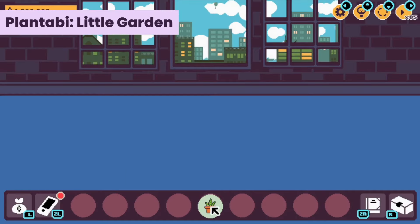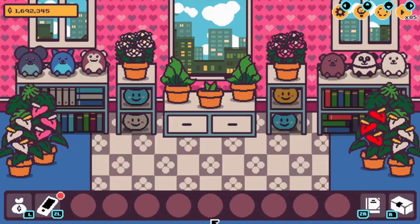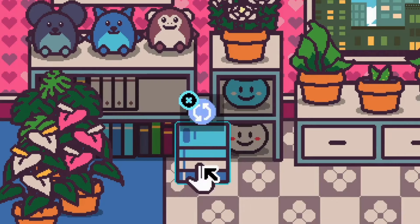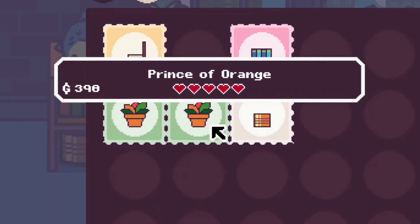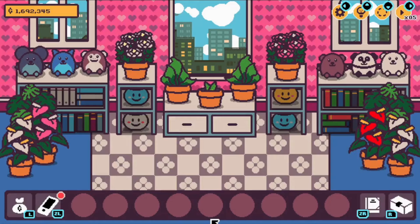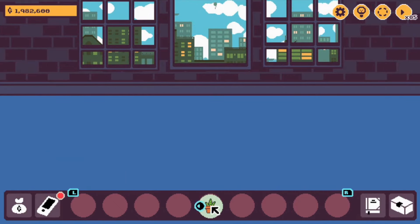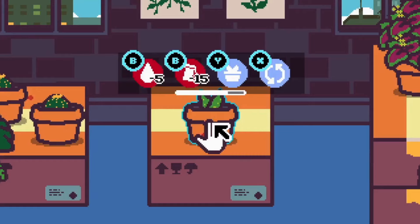Then we have Little Garden. The game just hit the scene this February. Plantabee is a laid-back sandbox game where you get to nurture adorable plants and craft the garden sanctuary of your dreams. You'll immerse yourself in the serene vibes of your own little green paradise, and unlock and collect various items to add extra flair to your cozy haven. Help out the shop owner by fulfilling orders and expanding your plant collection to discover a wider range of plants to nurture and care for.